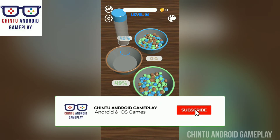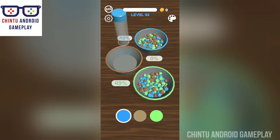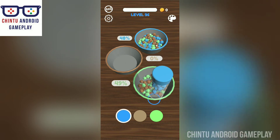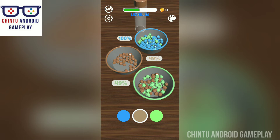Hello viewers, welcome to my channel Chintu and Red Gameplay. Now I am playing Beadsort — this is the new update of Beadsort gameplay. In this new update you will get new balls, you can buy new balls by spending coins. Sorted to perfection — easy and relaxing game. Sort the beads into the matching colored bins; if you like to organize and tidy things up, you will love Beadsort.